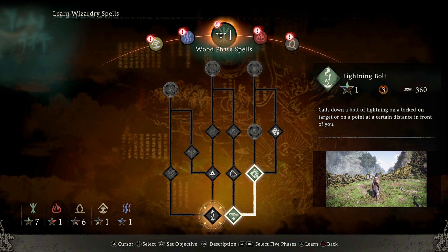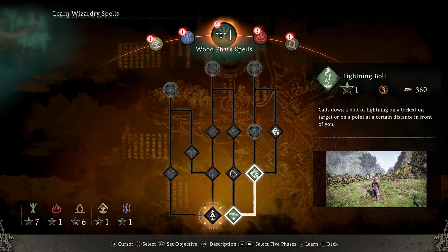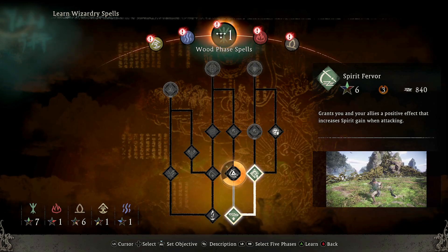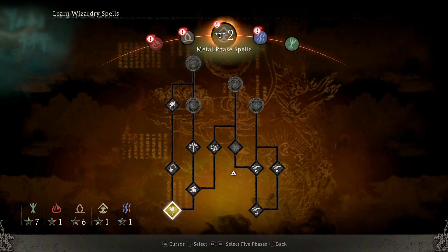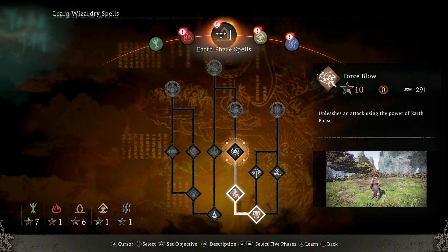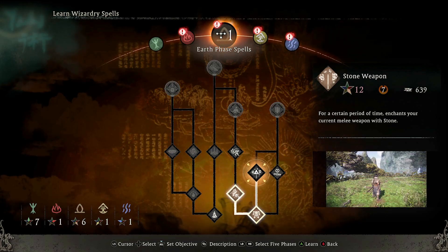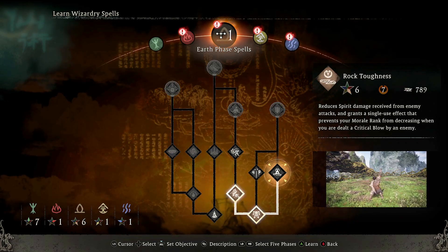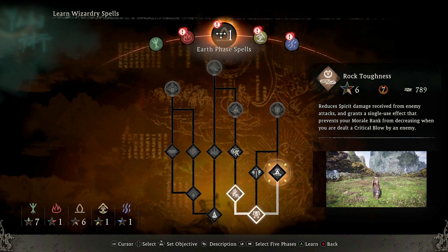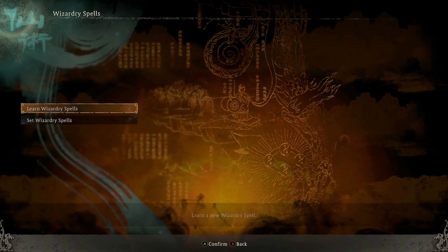Learn spells - what I want is lightning weapons. I need to hit 12 wood to get that. That's kind of good, let's grab that. Where's my Earth? Earth 6? Oh, I could get like a stone enchantment instead. Leave it for the time being I think.